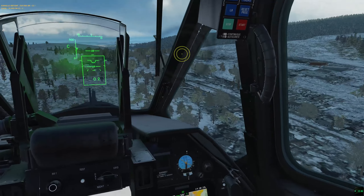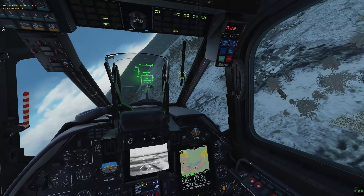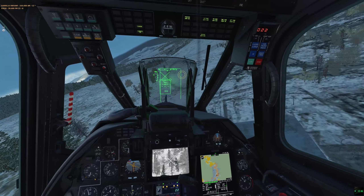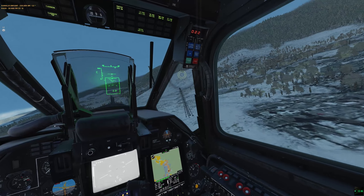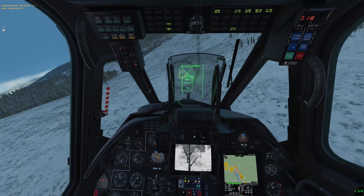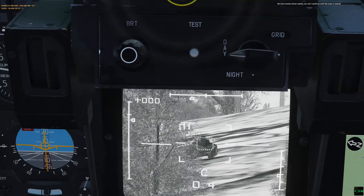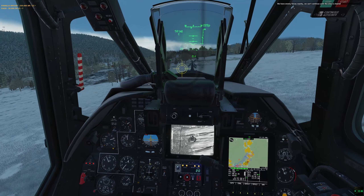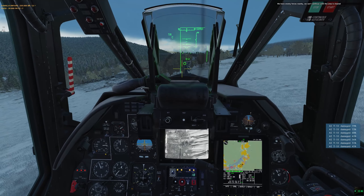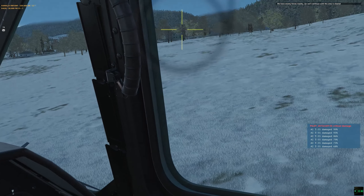I'm flaring quite often, still expecting man-pads. Usually I'm not one for using cannon against tanks, but this close-up point-blank shot in the rear flank of a T-55 is doable. A Vikhr shot might actually hit a tree and could have issues guiding in at this short range.